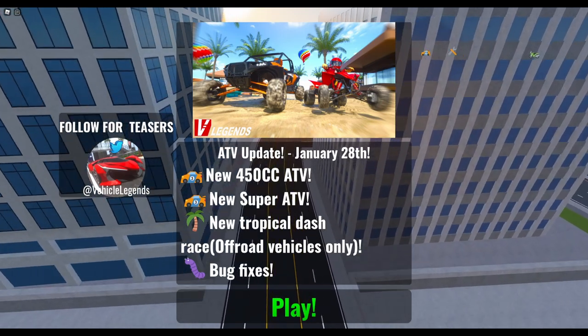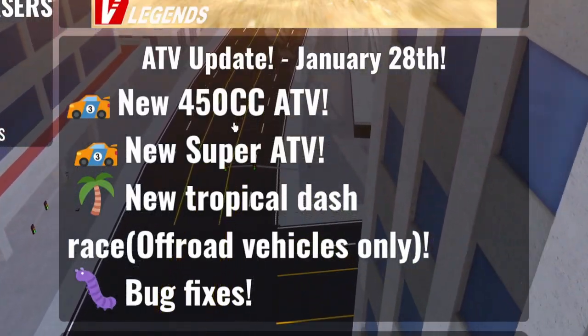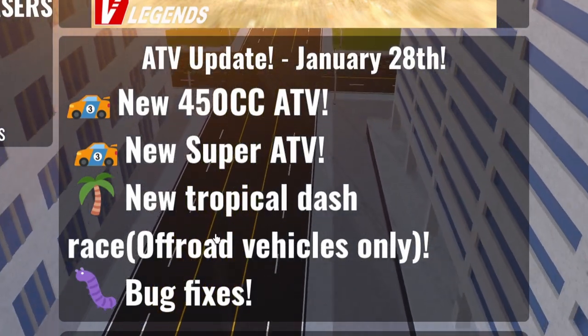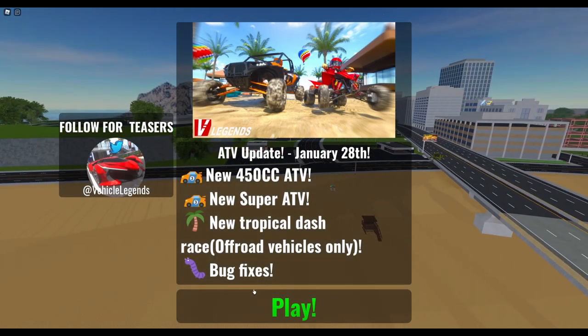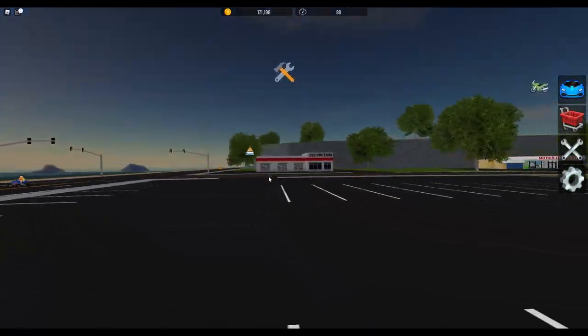Today we have an update in Vehicle Legends: the new 450cc ATV, the new Super ATV, and a new Tropical Dash Race, which is for off-road vehicles only, and of course bug fixes. This update is January 28th as you can see on screen. It's called the ATV update.